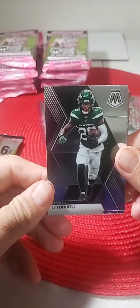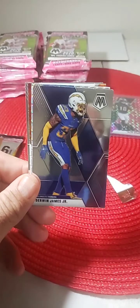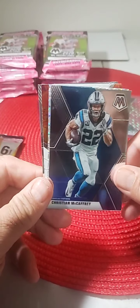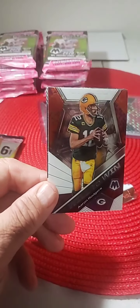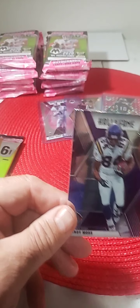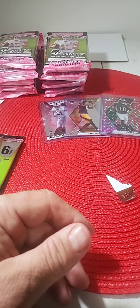I mentioned that the very last card of the last break was a Justin Herbert pink camo, so hang with us to the end. Le'Veon Bell base, Derwin James base, Christian McCaffrey Mosaic, DJ Moore, Will to Win Aaron Rodgers, and Randy Moss Hall of Fame. Not much there for rookies in that pack.